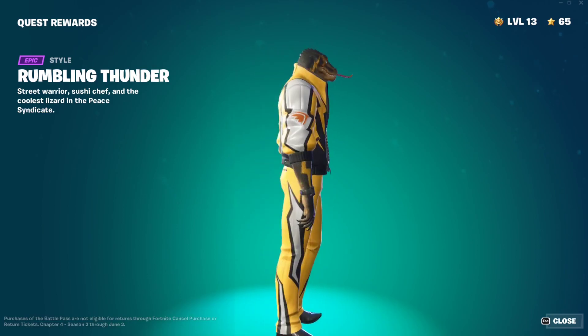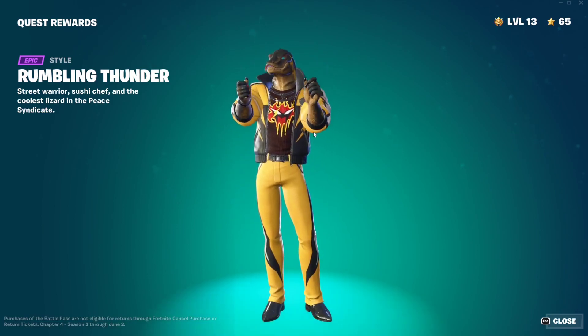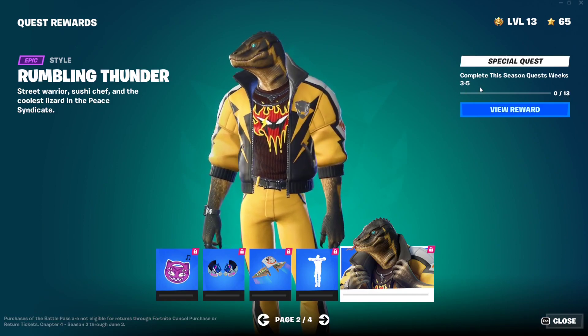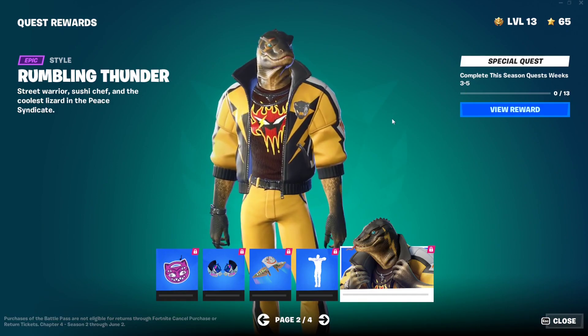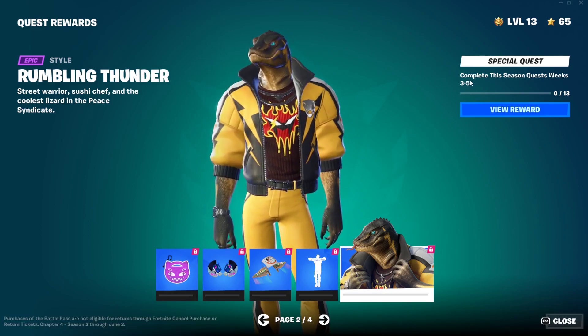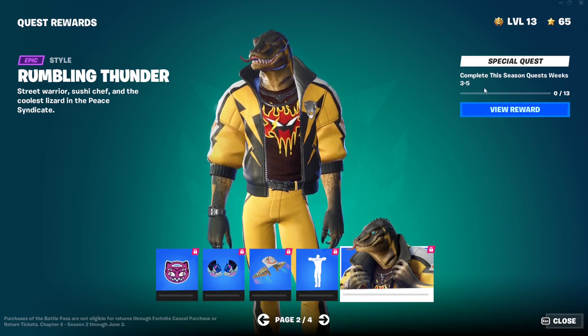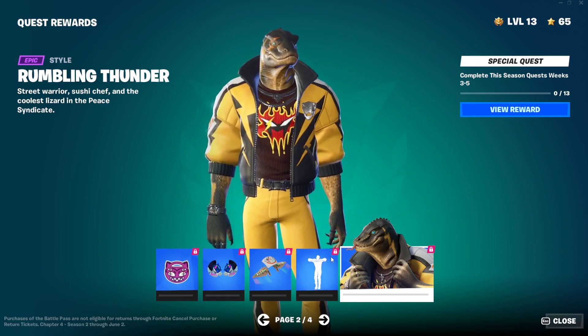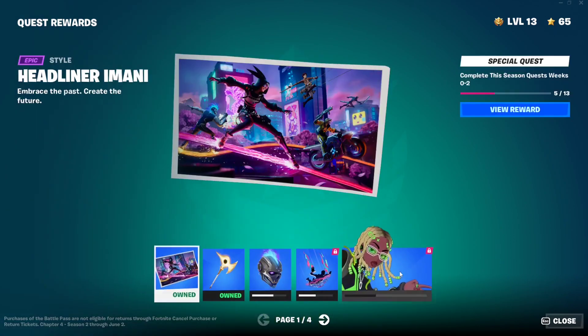I really like the skin and the outfit. To unlock it, all you have to do is complete 13 of the Week 3, Week 4, and Week 5 quests. Basically every week we get a bunch of quests, and you just need to complete a total of 13 quests from those weeks and you'll be able to unlock the skin right here.